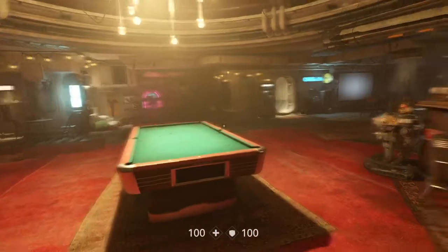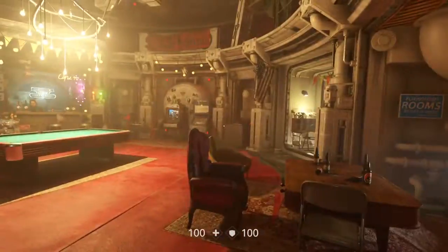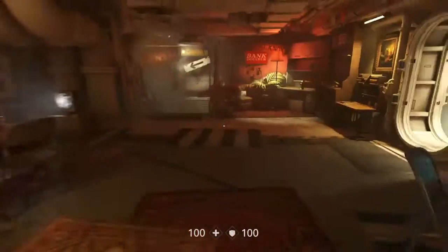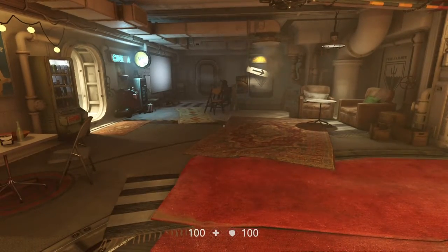Here we are in Wolfenstein 2 — this game is awesome, I can't really put it down. Holy crap, great game: solid start, solid middle, solid ending. Right now we're on the Eva's Hammer — if you remember from Wolfenstein: The New Order, that's the submarine you steal from the Nazis. Now it's your main hub in this game, which I actually prefer. It's nice to explore and look around this place.